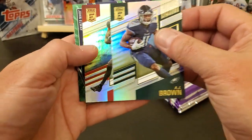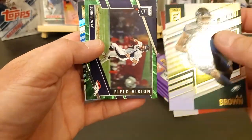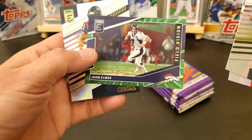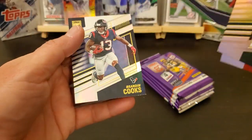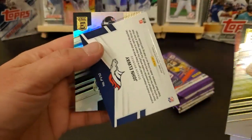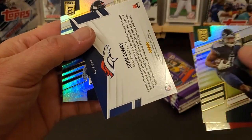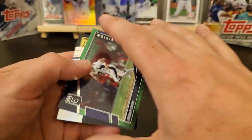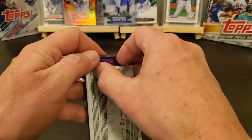Got an AJ Brown, Mike Evans, got a John Elway Field Vision, and a Brandon Cooks. That's just a regular insert.